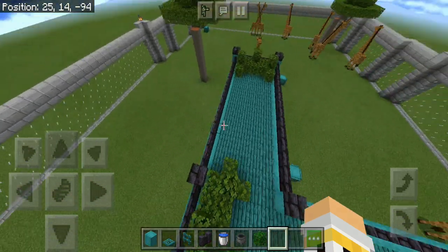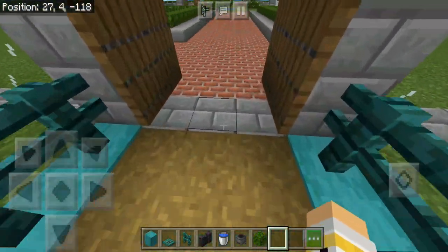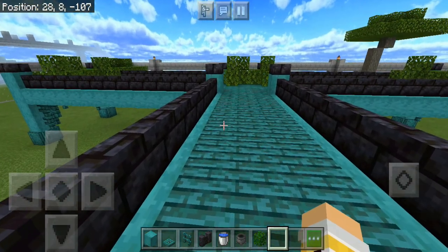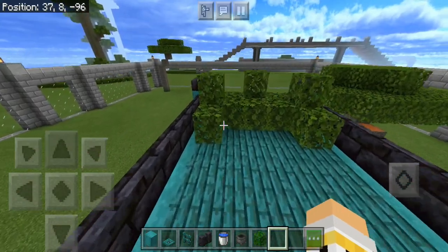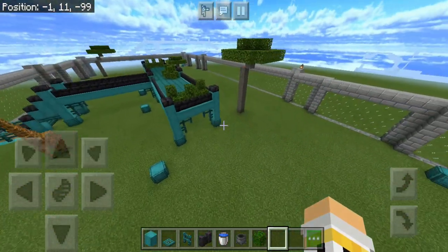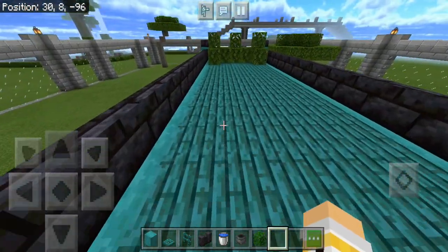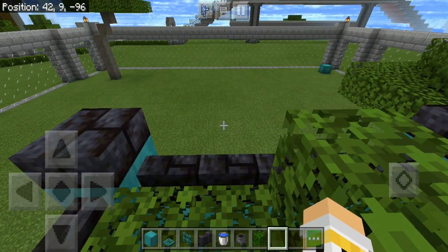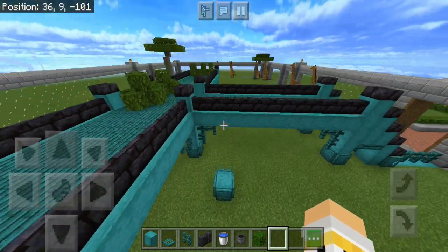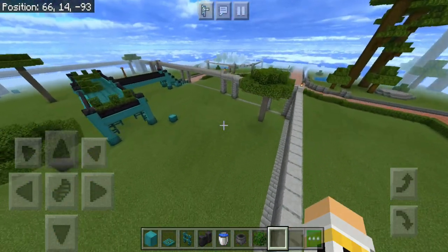I have finished the platform, which is made out of warped wood. I chose warped wood because I wanted to use a block from the nether update, and I think it came out really well. I've added a few leaf blocks around the place to represent food for the giraffes — people can come on the platform, take the leaves, and feed them. I've also added acacia trees because I think they really fit the overall theme of the giraffe enclosure.